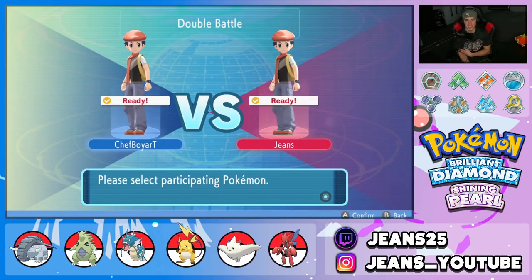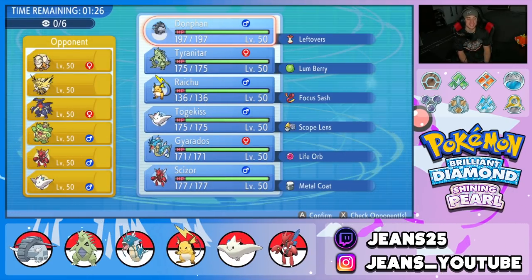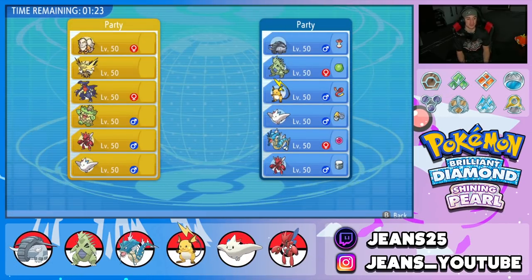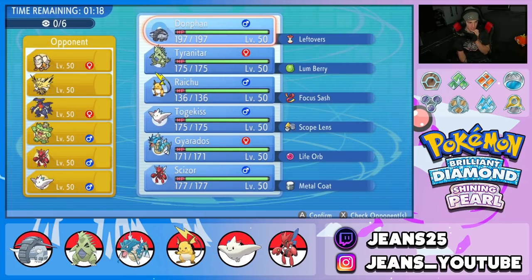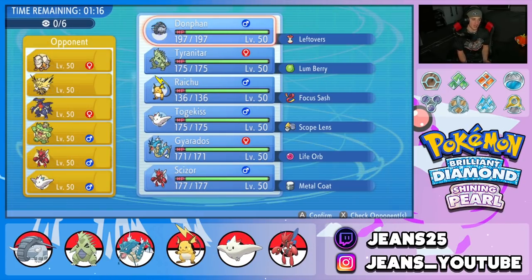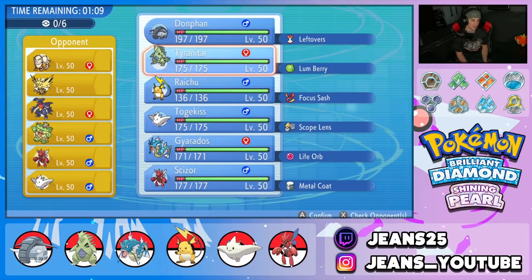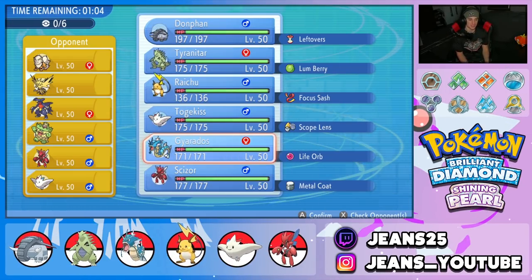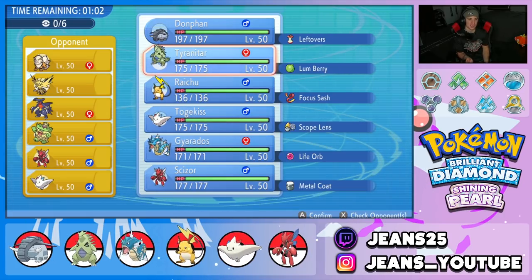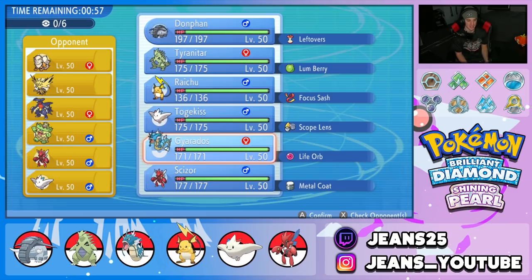Let's hop into battle three and grab a perfect record. This one's going to be tough — opponent has Arcanine, Zapdos, Garchomp, Ludicolo, Scizor, and Togekiss. Donphan is great here — super effective against Arcanine and Garchomp with Ice Shard, and immune to Electric moves from Zapdos. I'm considering Tyranitar and Donphan as a sand combo. Definitely want to bring them alongside Gyarados for Intimidate.